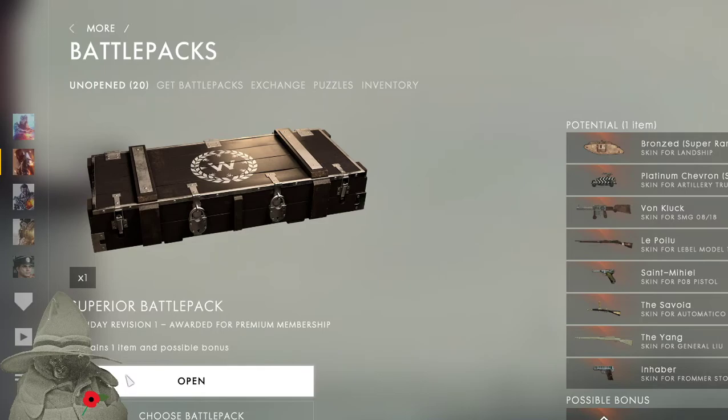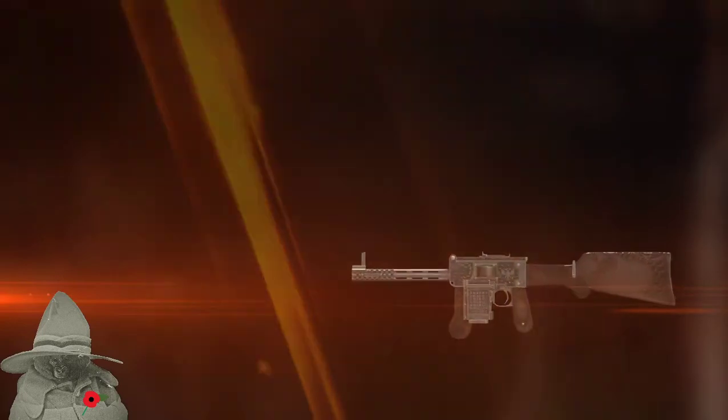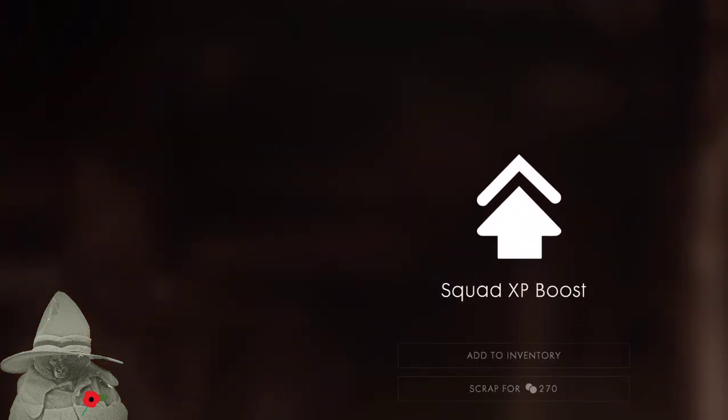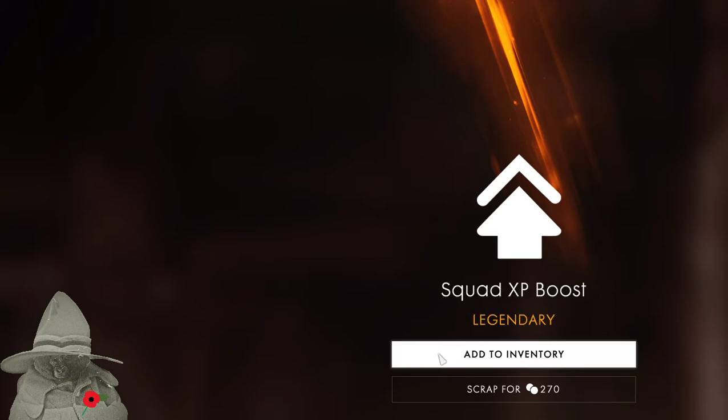I'll open this one up — I'll probably have to shoot the locks off this one too. Wow, look at that — legendary! It's got an eagle engraved into the butt of it. Oh it's nice, it's a real nice one. I like that — get that to the inventory. Oh what's this? Squad XP boost — legendary! Get that to the inventory.